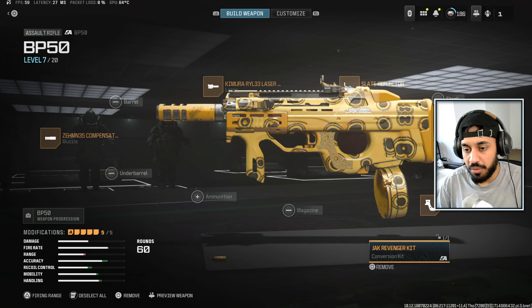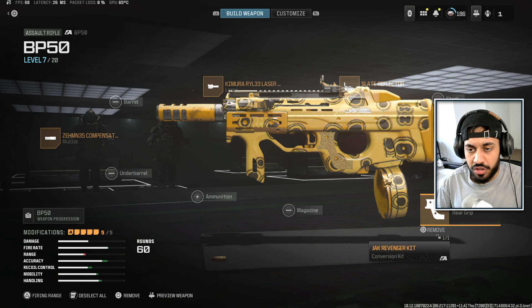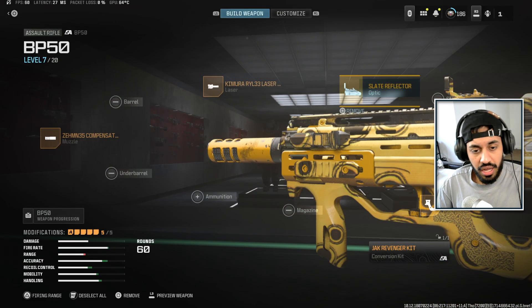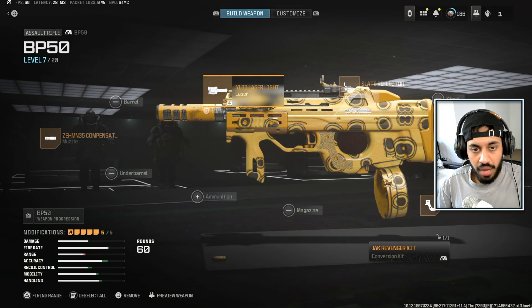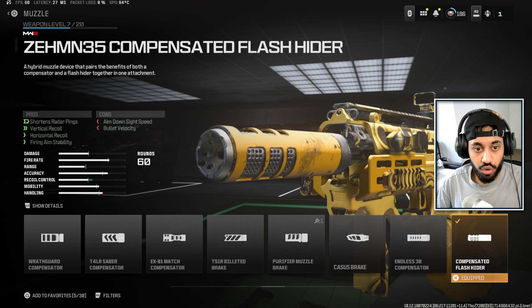Next we've got the BP-50 with its conversion kit, the Jack Ravanger kit. We have the TAC tape on here, which helps with sprint to fire speeds. You can also use the grip tape for extra recoil control, but I don't think you need it — it's quite low recoil anyway, so I'd rather take the sprint to fire bonus. I'm using the Slate Reflector Optic; the iron sights are usable but not super clean, so you could swap it for an ammunition attachment if you prefer. I'm using the Kimura Laser Light for movement stats, and the Zemin Compensator for recoil control.